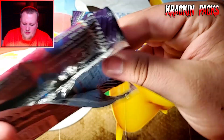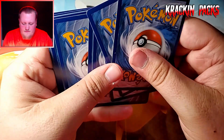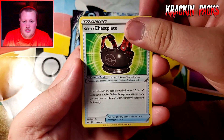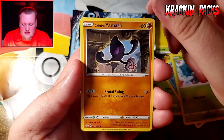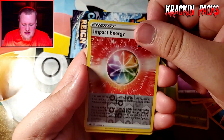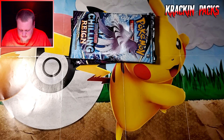This pack does not want to open — hopefully that's a good sign and it means there's something good hiding in here. Energy, Chestplate, Caitlin, Castform, Snover, Galarian Yamask, Koffing, Shuppet, Impact Energy, and a Gallade non-holo rare. I'm super happy with that secret rare though.